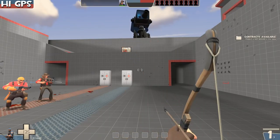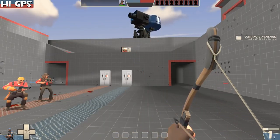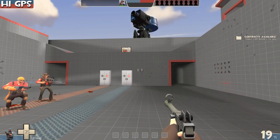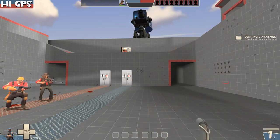For Huntsman enthusiasts, it's better to switch weapons than to right-click to cancel a shot if you don't want to fire. You can still hold M1 and you don't even have to right-click, and you don't have to do it while the arrow is fully charged either.